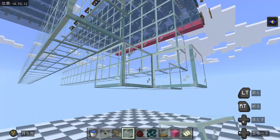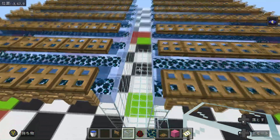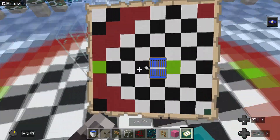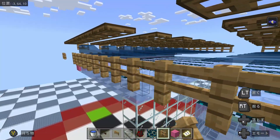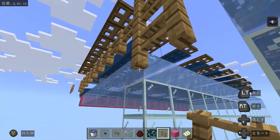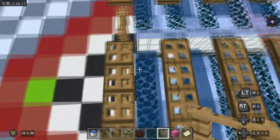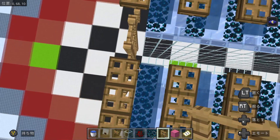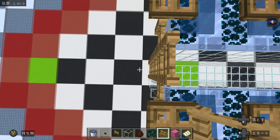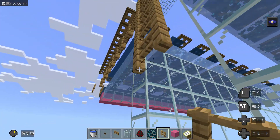Now we can close this off on the bottom. On the western side, it's preferable to keep this going for the full height of the farm. When mobs spawn on this block, they spawn on the northwest corner, so this wall prevents them from falling outside the farm. We don't want creepers to die outside — only spiders should die outside.